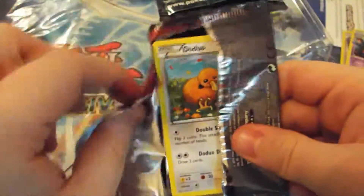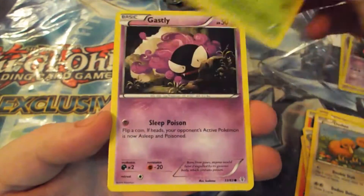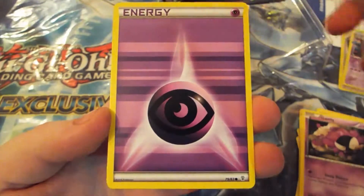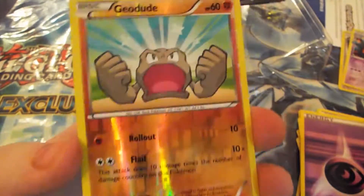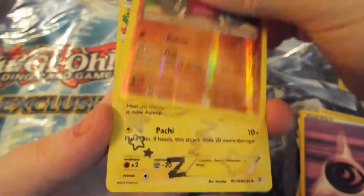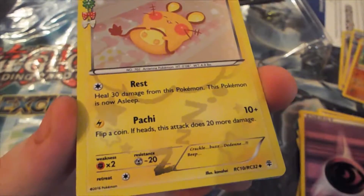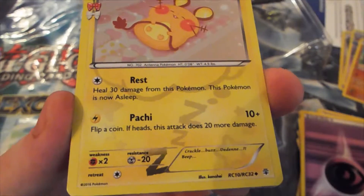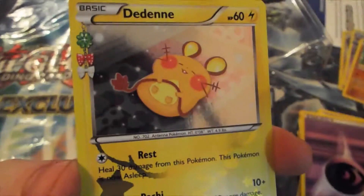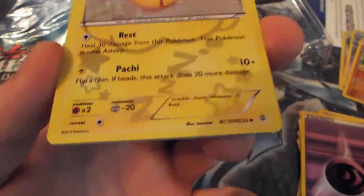Last pack — nothing too spectacular. I'm unappreciative of that Meowth sticker simply because I got it last time. Tangela, Gastly, Psychic Energy, a Reverse Holo Geodude — which is quite nice, I haven't got that one. Rollout. And what's this? Dedenne — a Holo Dedenne! Look at that. It's got Paiji: flip a coin, if heads that's 20 more damage. That is actually really nice.